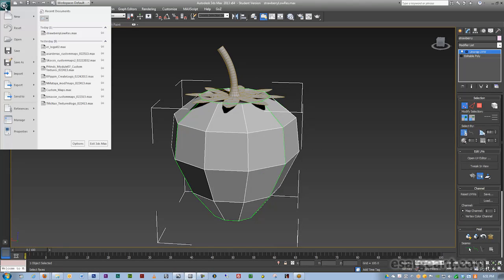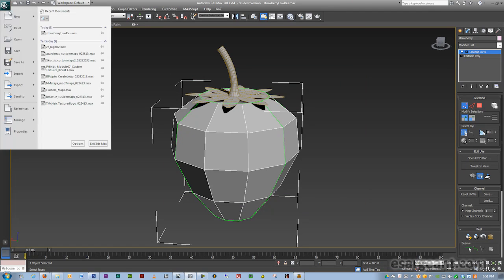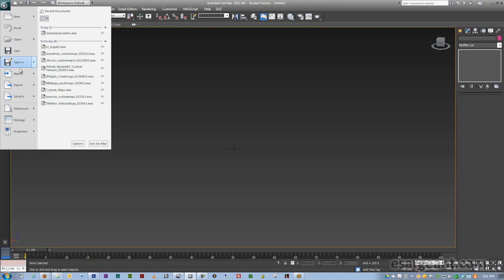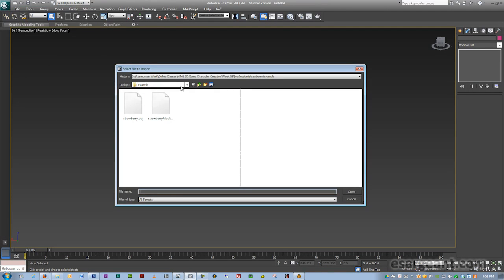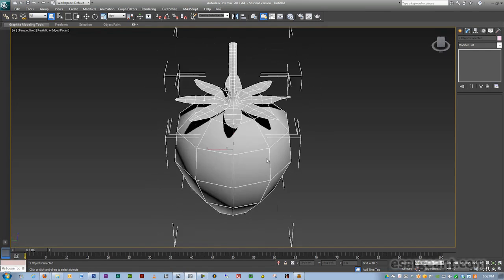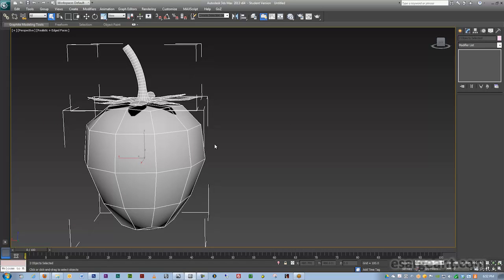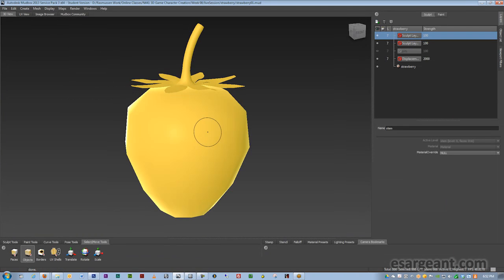Let me open up 3D Studio. Open the OBJ that you exported and you'll get the low-res mesh back. The last step — which is not necessary this week — would be to compile everything back inside 3D Studio. This week, all I need to see are screen captures of your model inside Mudbox and those maps you've exported. Next week, you'll be tasked with the challenge of compiling everything back inside 3D Studio.